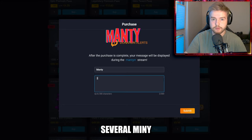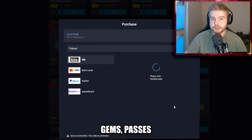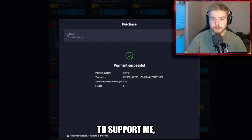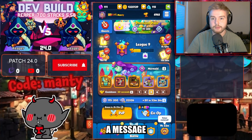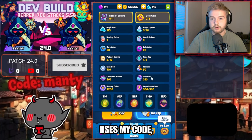Instead of several mini transactions you can just buy yourself platinum and then buy in-game stuff such as gems, passes, or deal offers with it. If you want to support me, please use code MONTY whenever you purchase in the market. You can leave me a message that will show on my stream as well. Big thanks to all the people who use my code.